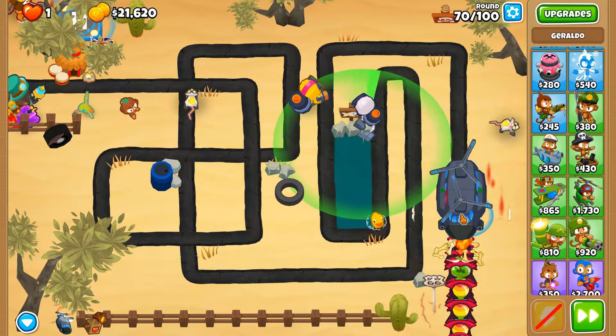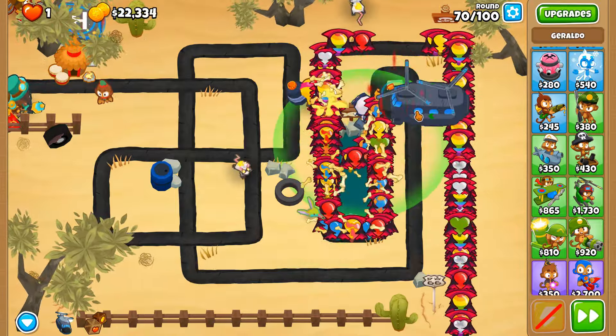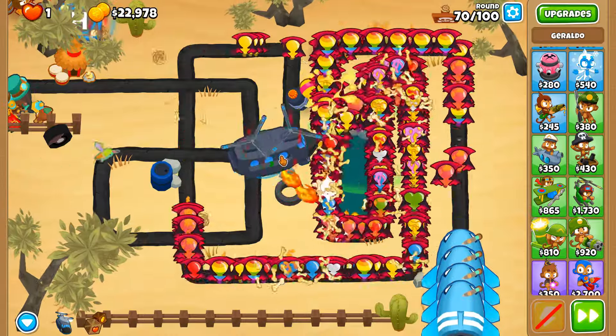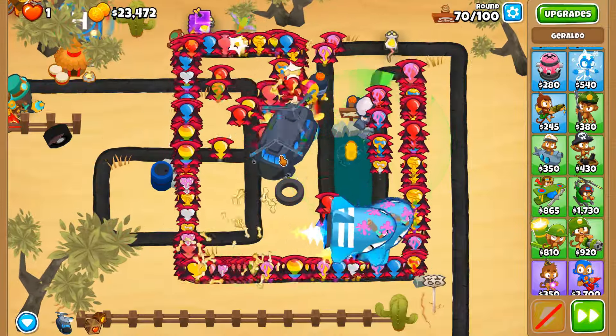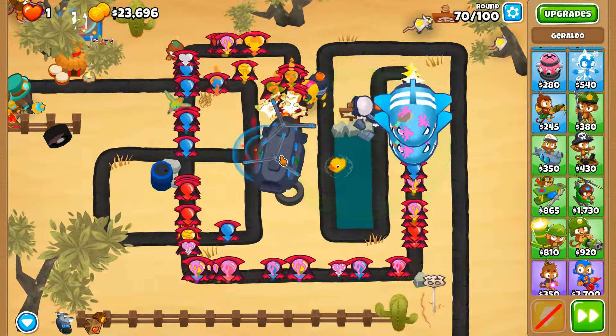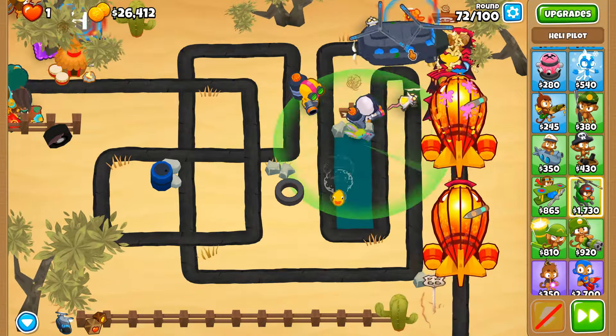Around round 70 we do have regrow whites - yes we do - so we have a population issue there, though it's not as bad as a rainbow regrow issue where those regrow into something stupidly uncontrollable. Both glue guns are vital at the moment. Regrow ceramics - that's not going to be an issue, we're doing enough damage to avoid a population explosion there. The BFB left - or a fortified BFB? It's not round 79. Round 73 done and dusted.